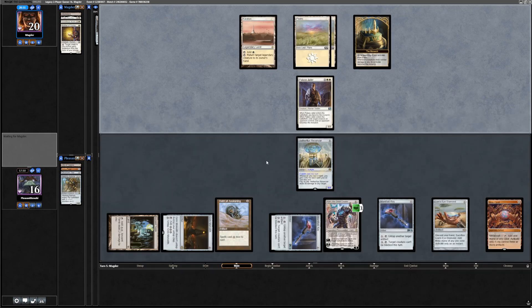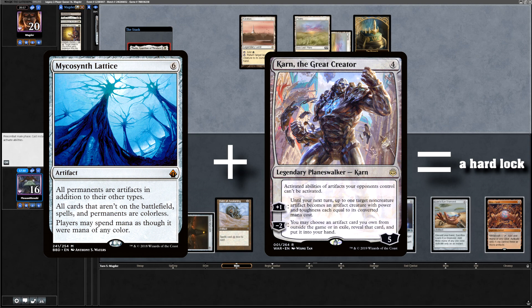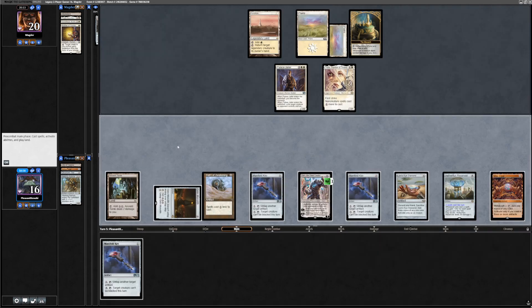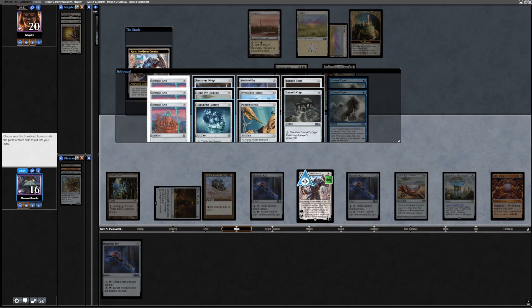What they're staring down now is a blocker. If they can't get through and I can block Palace Jailer and they just deploy another threat like a Stoneforge Mystic or Thalia, we may well just be able to Mycosynth Lattice them next turn — which makes all their permanents become artifacts and untappable, so they're locked out of mana. However, with two bodies they can attack into Karn, so actually we can't Lattice them now. We draw another Manafold Key, so I'm gonna minus two Karn and grab an Ensnaring Bridge — they just can't attack me.